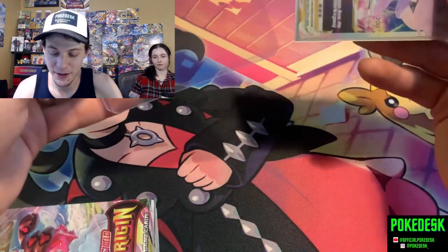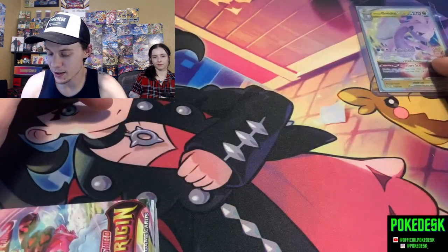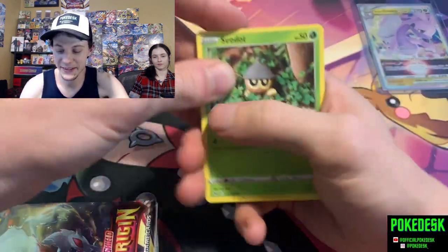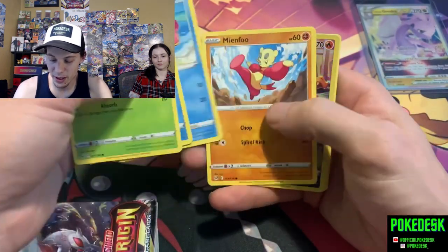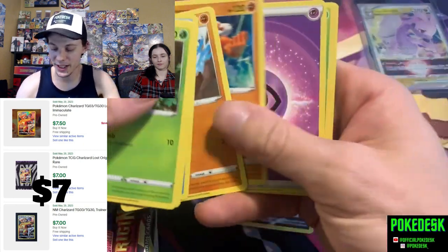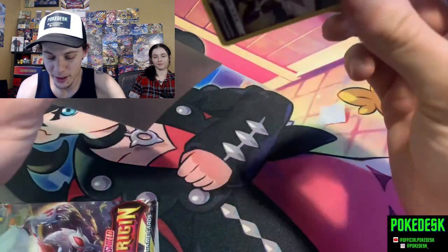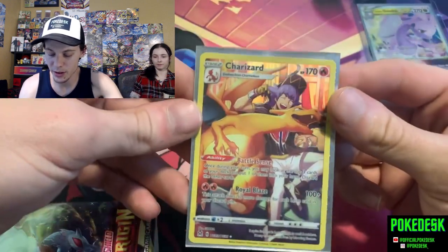I do tend to pull Goodra a lot, but we will take a V-Star because that is at least a pull in Lost Origin, to give it hopefully a chance at winning the ETB battle. We have a Trainer Gallery in the third pack and it's the Charizard — heck yeah! I'll take another Charizard Trainer Gallery. That's one of the cooler Trainer Galleries out of this whole set. We'll always take a Lance's Charizard.